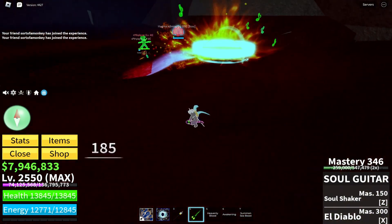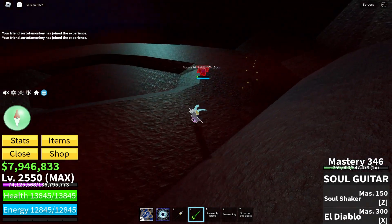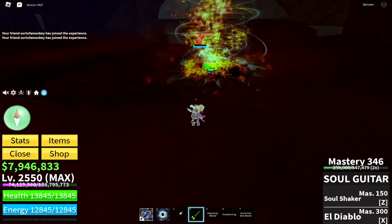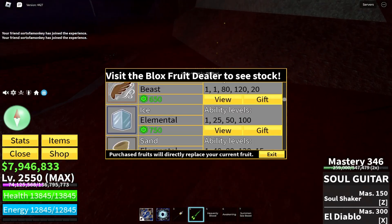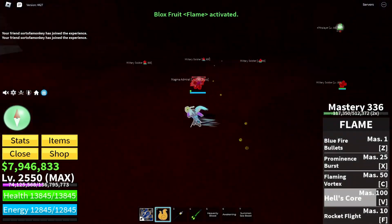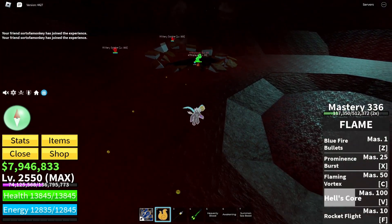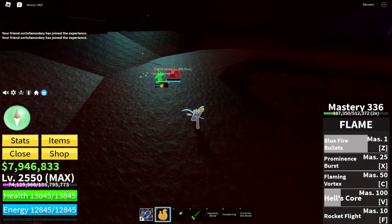Do little bits of damage like I'm doing — every now and then — so the boss doesn't regen all its health. There's a thing called splash damage. It's like a bomb: you don't throw it directly on the person, you throw it next to them so it explodes. If I want to use my fire bullets, I throw them on the floor so it damages the guy — I don't throw them directly at the guy.